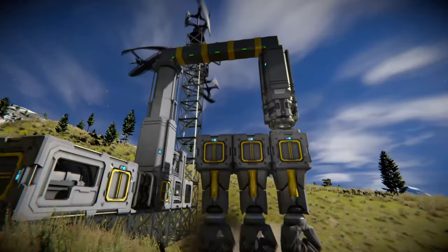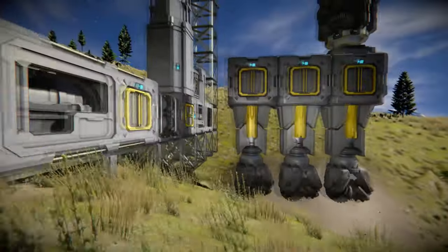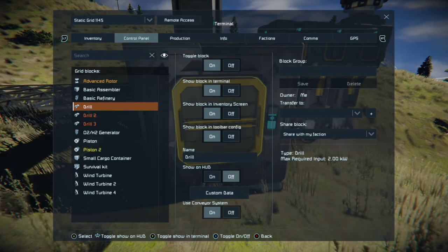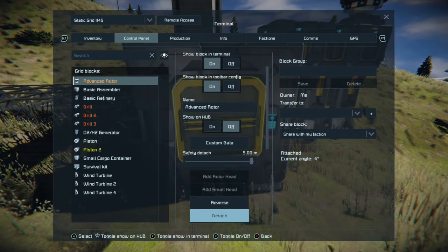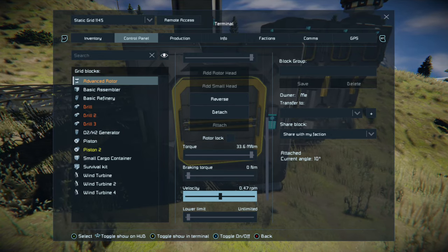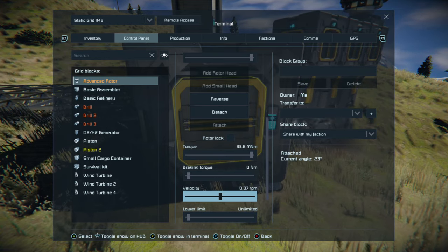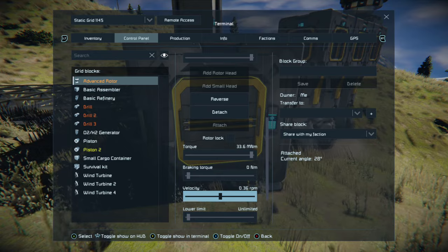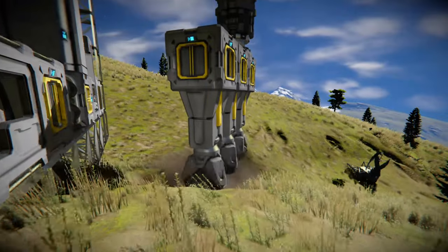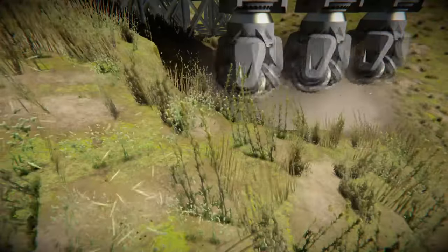That should be stopping any time — perfect, just about what I needed. Now I'll set the advanced rotor to start rotating ever so slowly — about 0.335 RPM. We can see how 0.4 does. You can see this is starting to rotate, and now even more dirt is being ripped out of the terrain.